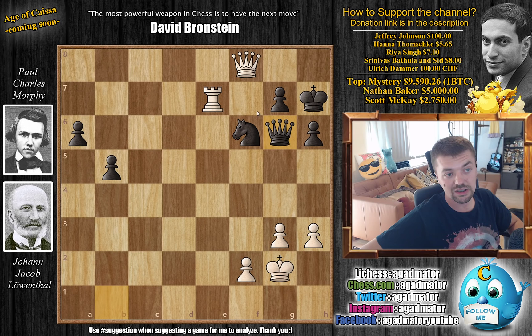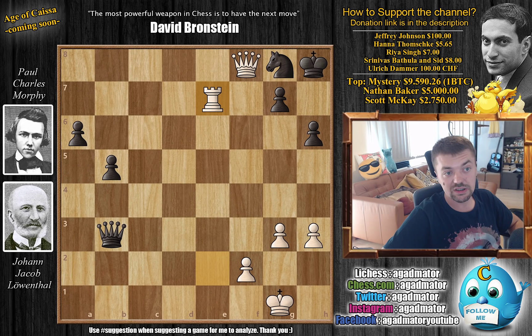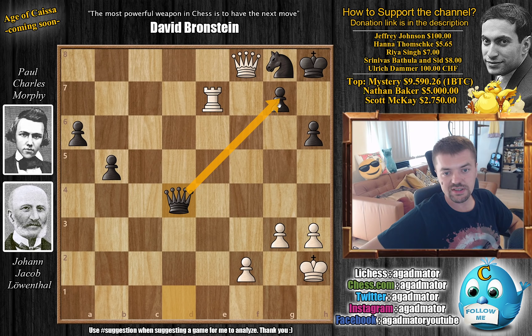You could go Queen B1 check, say King G2, then bring the Queen back — but then you shift the Queen away and go after the pawns. Morphy doesn't like the idea of moving the King, so instead he blocks check with the Knight. And now we have Rook to E7, threatening the G7 pawn — which would of course be checkmate. So Morphy will now be forced to constantly keep an eye on the G7 pawn and the G8 Knight.